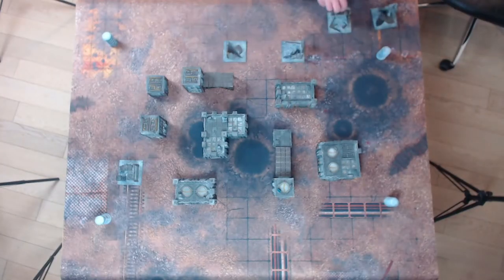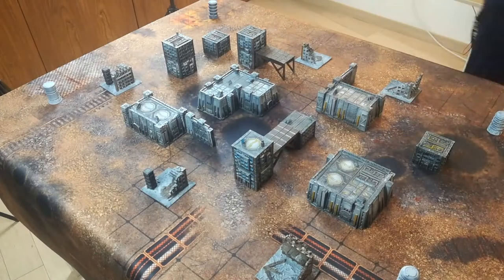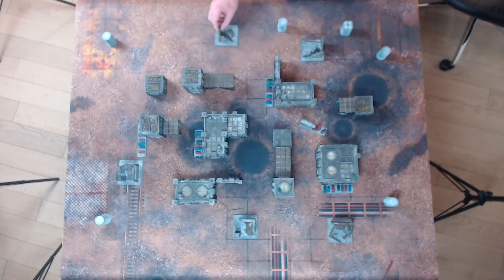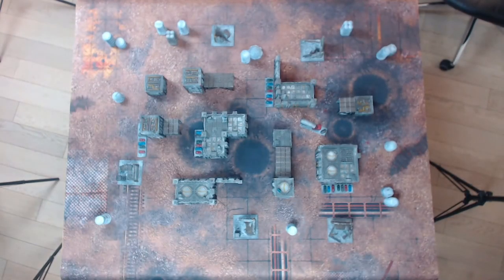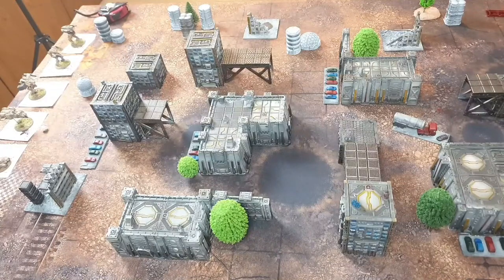When we start a new game, on the first turn the first thing we need to do is to bid for initiative, and this is something we only do on the first turn. We take all our action tokens and we can spend however many we want on bidding for initiative, but we need to be careful because those we spend are lost for the turn — we can't use them and it reduces the amount of actions we're going to do on the first turn. Having the initiative is quite important in this game because you can first see where the opponent is going to deploy, which is a very big tactical advantage, and also you're going to activate first.